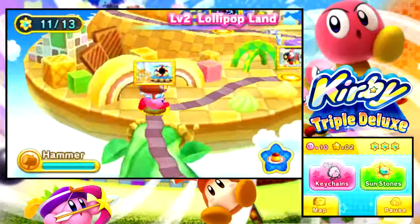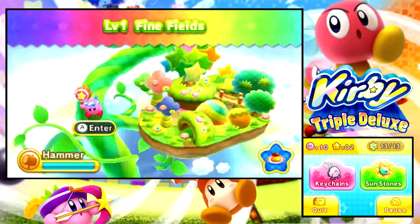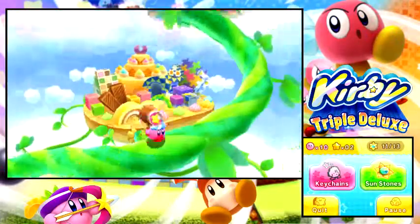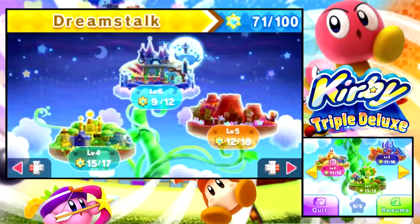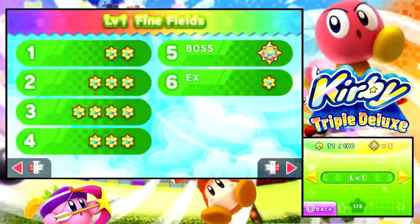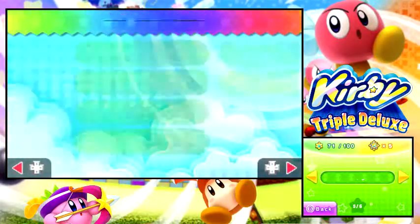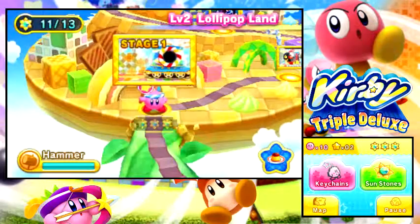Actually, before that, I'll very quickly show you something that people in the comments have been saying. If you take the first letter of each stage — it's alliterative — so Fine Fields is F, Lollipop Land is L, Old Odyssey, Wild Wild, Endless Explosions, and Royal Road — it makes the word FLOWER. Which is a nice little easter egg that I didn't notice until the comments. So thank you guys in the comments.